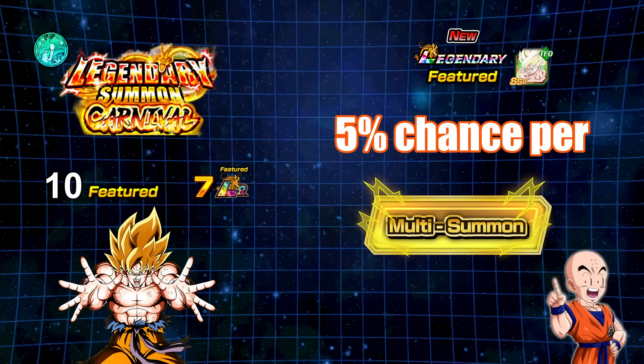5% chance is the chance you have per single to try to pull this unit. It is a buy three, get one free at this point in time on these banners, so it's still better off for you to pull multis. However, once the buy three, get one free is over, if you're still trying to pull this Goku, you actually have the same amount of chance doing singles as you do multis. So just kind of keep that in mind.